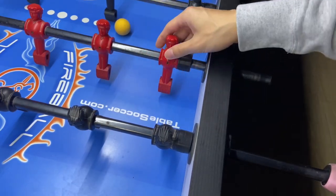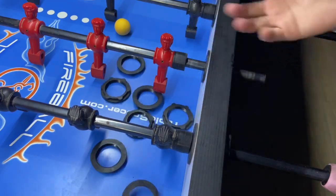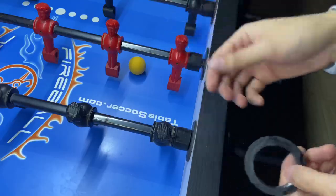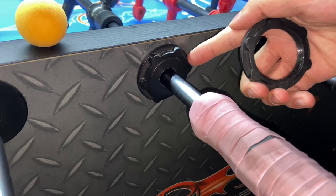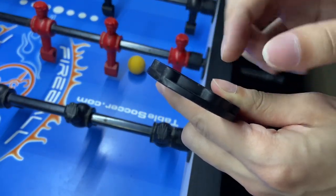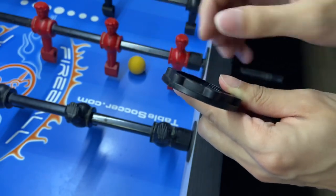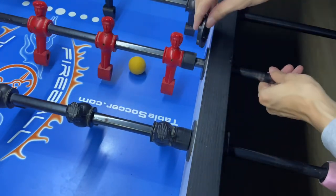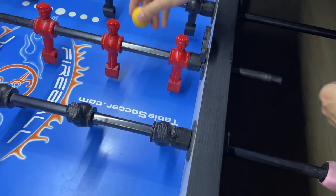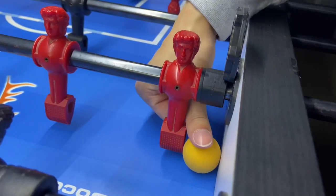To see how deep you can go with your stick wall pass, you can actually use these bearings as a tool for practice. Let's take a look at this bearing. You can find it from any of the rods on the table, or you can use your spare parts as a practice tool. On this bearing, there are two parts — this part is thicker than this part. Let's take a look at the thinner part first. What you want to do is place this part in between the bumper and the wall like this. Now you can actually check with the ball — it is still available to pass through the wall.